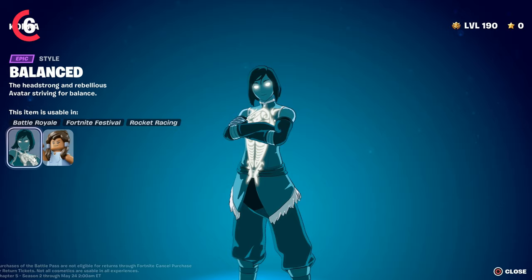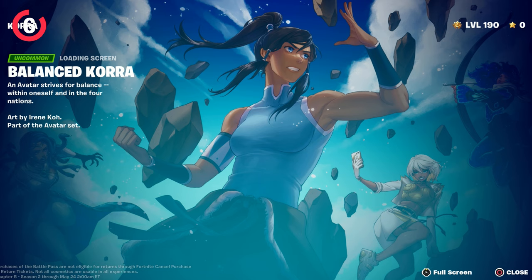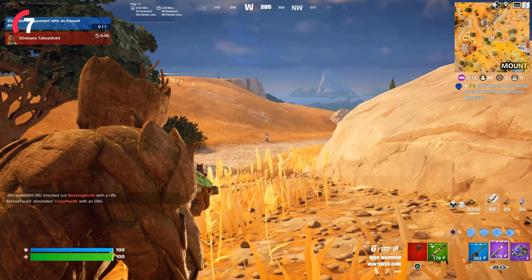We also have a page two set of rewards, which includes a brand new edit style that I'm a big fan of. The next reward on page two is another loading screen called the Balanced Core, which I really like the design of. To get this, you will need to eliminate an opponent while below 50 health, which is easy to do in Team Rumble — you can easily just give yourself some fall damage to get below 50, so be on the lookout for that.